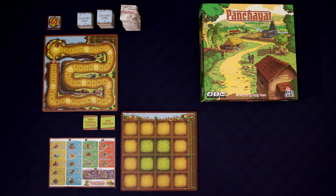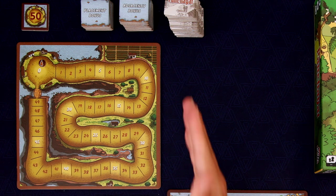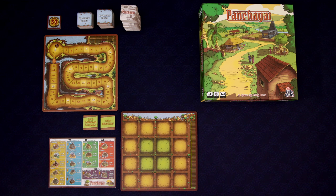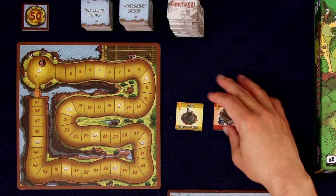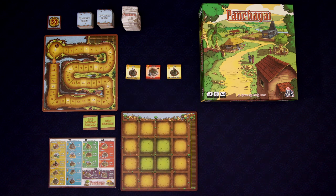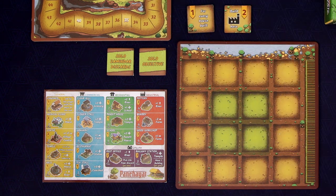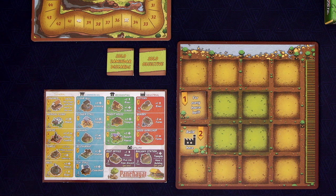You're going to set up a solo game much like you would for a multiplayer game. You want to get a player board and a reference sheet, place the scoreboard out with your score marker, then take the building tiles and remove a bunch of them as outlined in the rulebook. After shuffling the tiles and stacking them, deal out three — these are the old buildings. You want to shuffle up the adjacency bonus tiles and placement bonus tiles, and draw one of each at random. You can then place these tiles anywhere you want on your board. These will provide some extra scoring opportunities during the game.